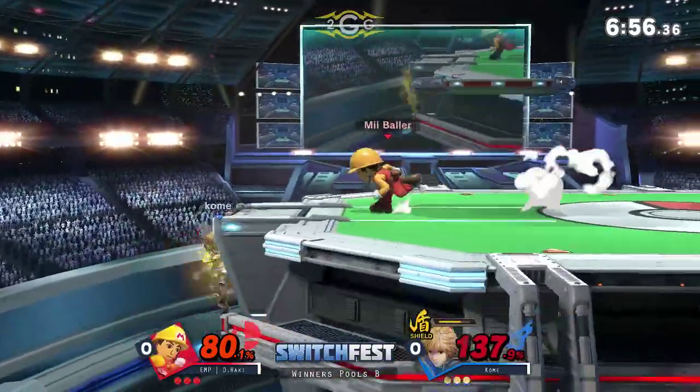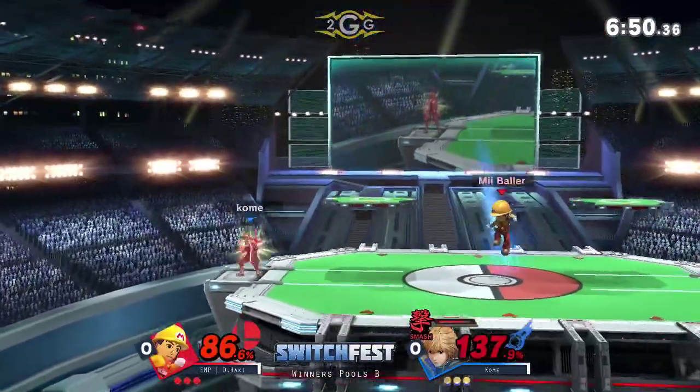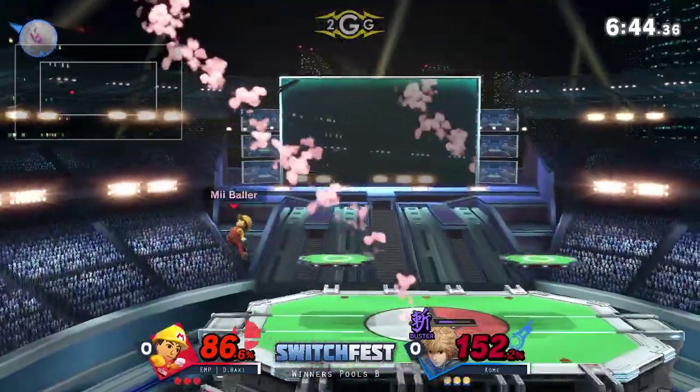And here comes that kill potential I'm talking about right now — Comey needs that dash attack, almost killed. What could also help Hockey is that no one knows what Mii Brawler does. It's definitely hard fighting a character for the first time, because you're going to get hit by something you didn't know was a thing — it's inevitable.